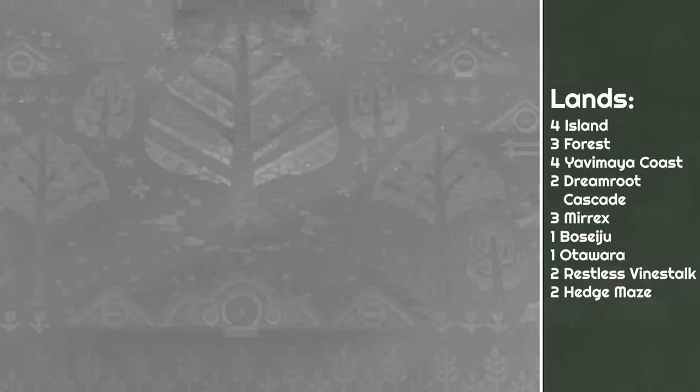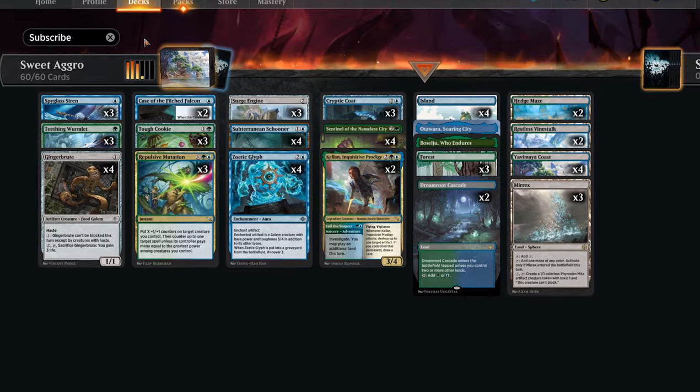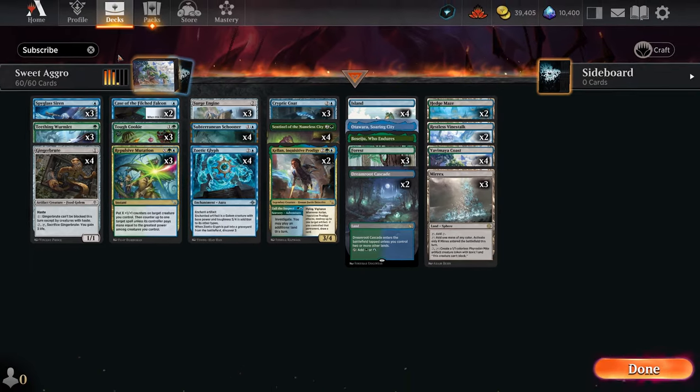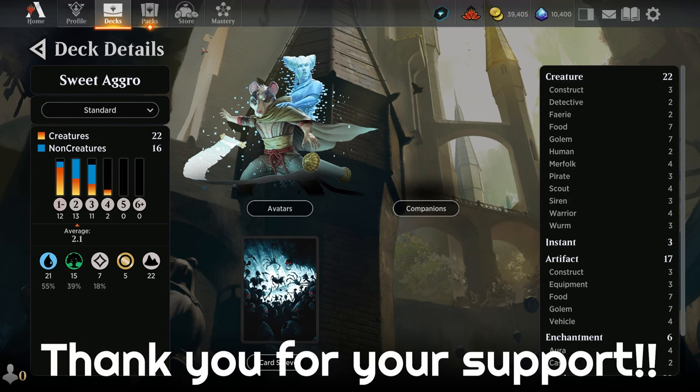I've got 22 lands today, though you may want to add one more, and that's the deck. This deck has blown me away — it's very hard to go undefeated on the ladder and this deck did it. If you want to play aggro but not with red, this is the deck for you. Don't forget our food tokens can sacrifice for life and the clues can sacrifice for cards, so you get to be offensive or defensive. Let me know what you think, and don't forget to subscribe and smash that like button — your support means the world to this channel.